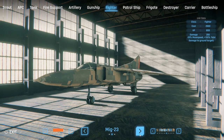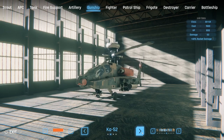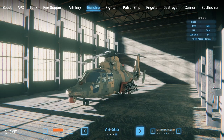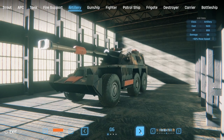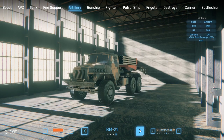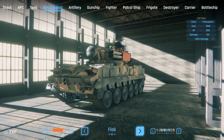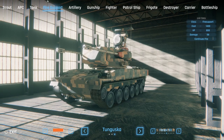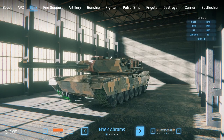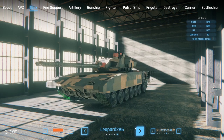Here we go with some fighters — F-14s, MiG-23s, Rafales, A-52s, Mi-28s. Artillery pieces too: MLRS, BM-21s. Fire support includes anti-aircraft flak units, and of course tanks — M1A2s, T-72s, Challenger 2s.